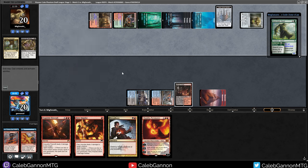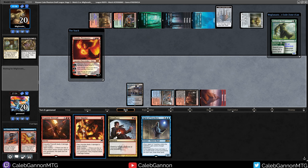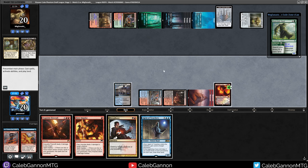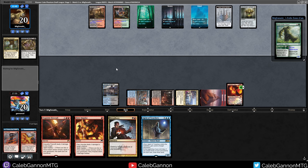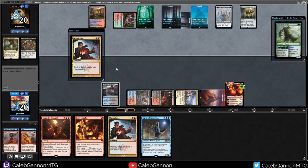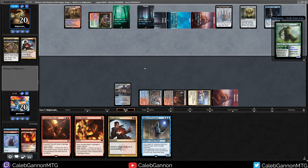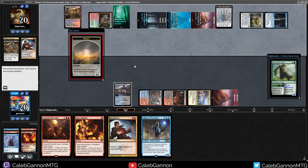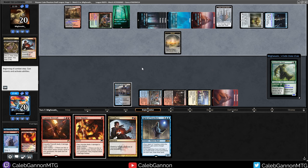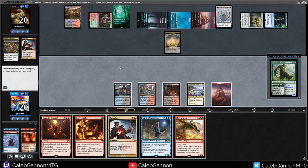Let's Chandra and try to hit a land. I should have held up red — that was a mistake. Land — nice. Go ahead. Now I can Agent of Treachery the Beanstalk Giant. Then they can Guiltleaf Winnower my Agent of Treachery. Okay — Dreadbore Chandra. At least I got a land out of it. I have to kill that because they're just going to reshuffle. Actually, I can Agent of Treachery the Midnight Clock! Honestly, I think that's the play — wait for this to level up a bit, then we steal it, and we shuffle our graveyard back in.